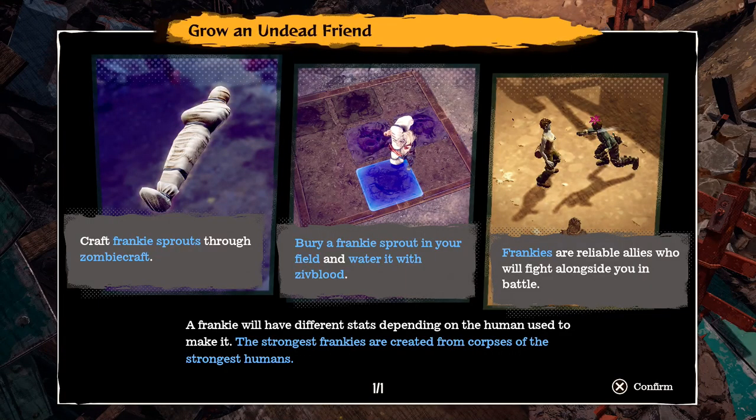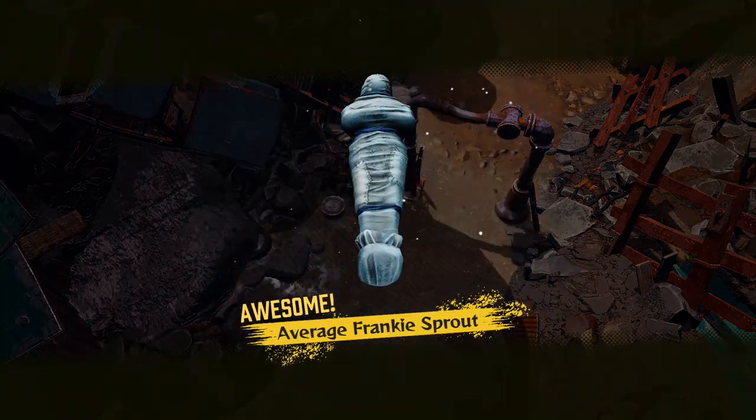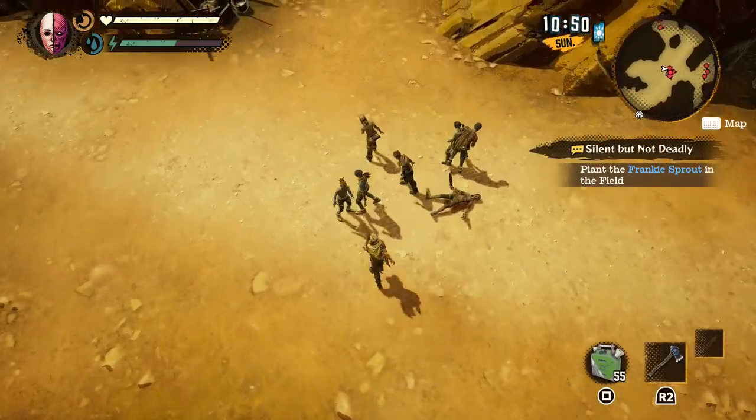Then simply follow the tutorial 'Grow an Undead Friend' and you should be able to get one pretty quickly. Now to find more dead bodies or corpses you have to go and kill some of the bandits or maybe NPCs that you find in the world.